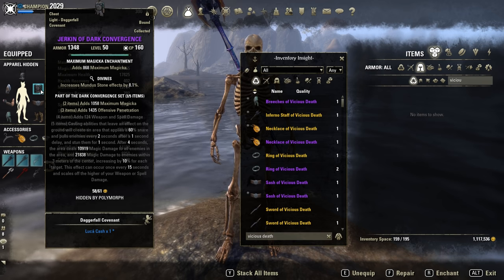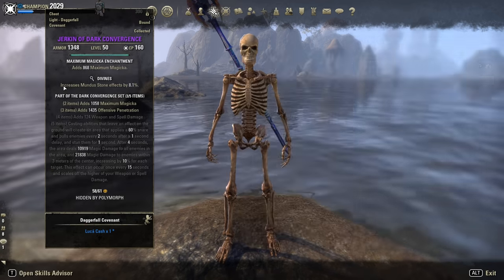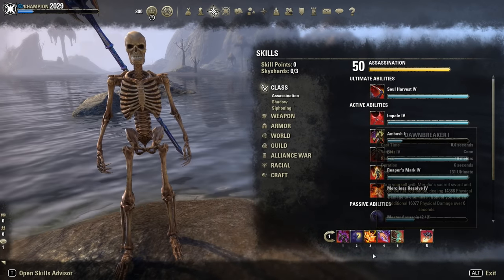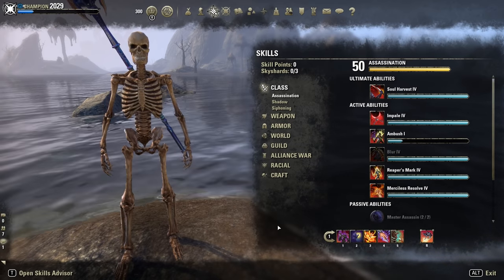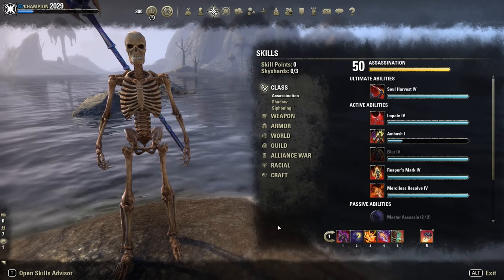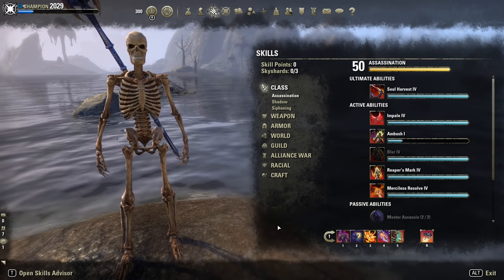I've tested a couple of things and I did a range bomb build. Look at my skill bars. I know it's completely ridiculous, but you will see why they are like that. Let me show you this unique build first. Afterwards I will try to explain the range bomb combination with this new juicy set Dark Convergence.